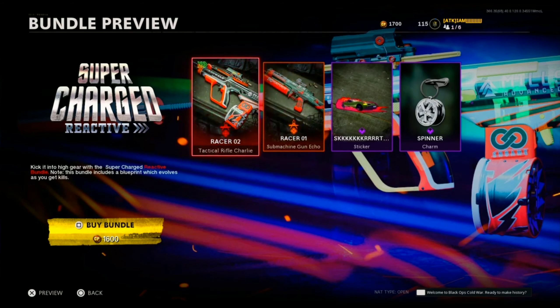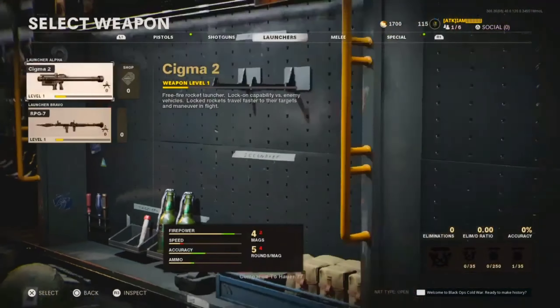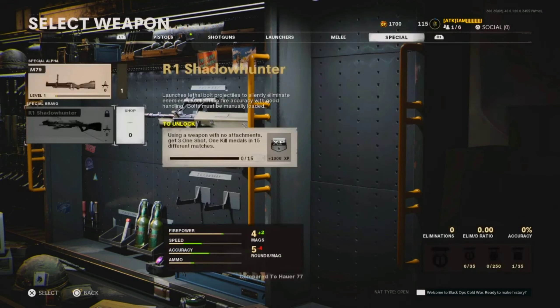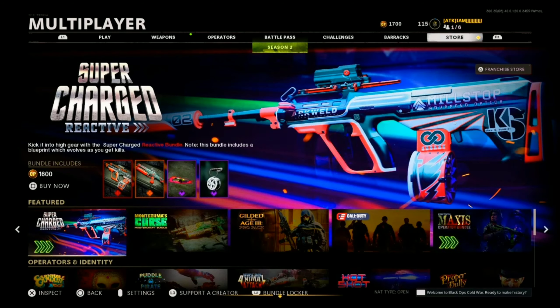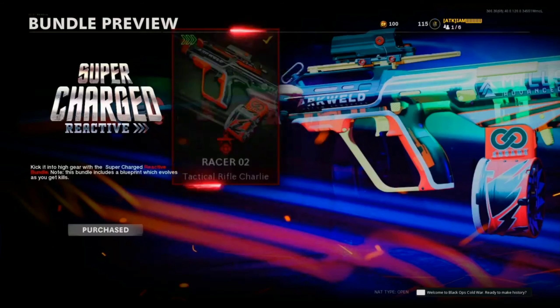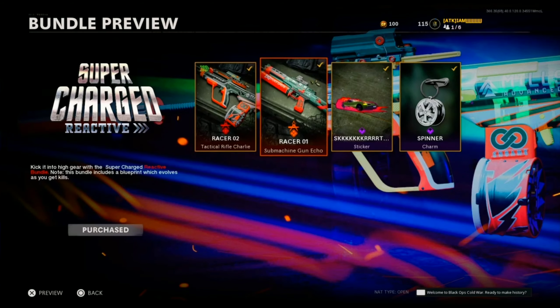I might have to change a few things — I don't really have this gun leveled up. The R1 Shadow Hunter is out: use a weapon with no attachments, get three one-shot-one-kill medals in their matches. Your best bet would probably be doing this in hardcore. Anyway, in two days we get the Necro King Mastercraft bundle, but right now we're talking about the Supercharged Reactive Bundle. Let's buy this — then we'll go into a quick bot game and show it off before going into an actual game.